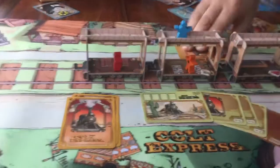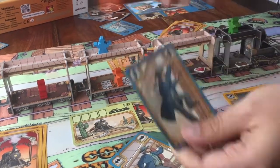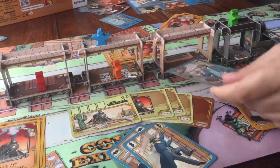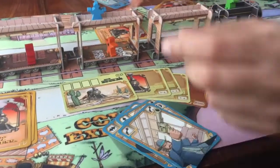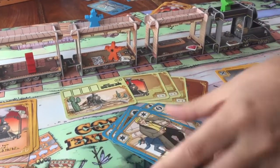So a short recap: with the movement card you plan to go to the front or the back; with the up/down card you go up or down; the dollar card lets you pick up money; you use the gun card to shoot; the fist card to punch; and the star card moves the marshal one space to the front or the back.